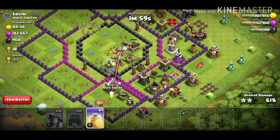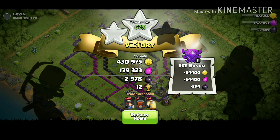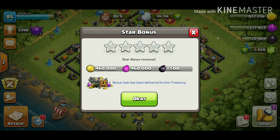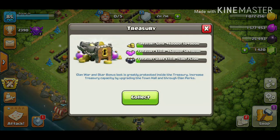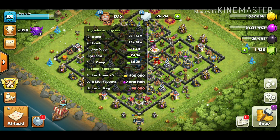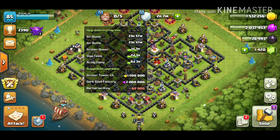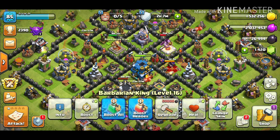We weren't expecting a three-star — we were here for the gold and we succeeded. Final result: 430,000 gold, 139,000 elixir, just under 3,000 dark elixir. Not bad without a clan castle or heroes. We also got a star bonus: 460,000 gold and elixir plus 1,500 dark elixir. No more builders available — the next two builders free up in just under a day.